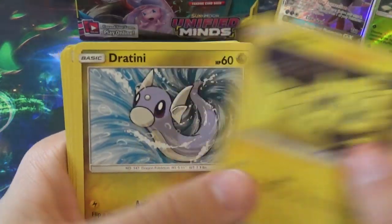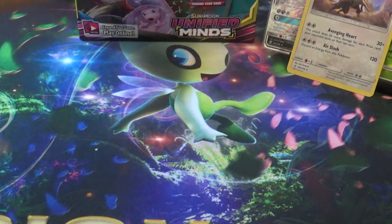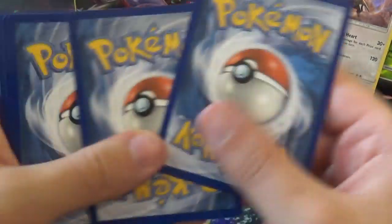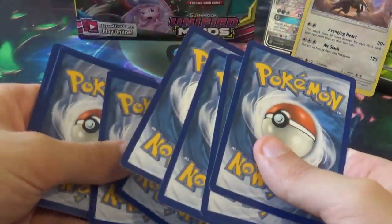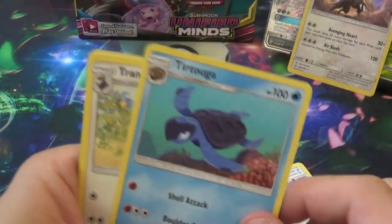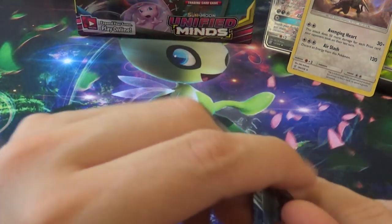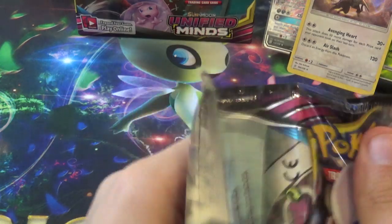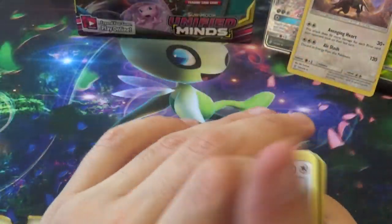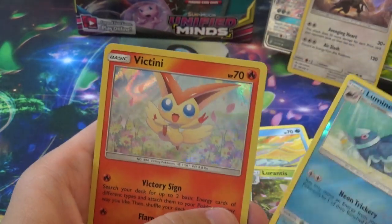Next pack: Fomantis, Riolu, Purloin, Joltik, Dratini, Bugcatcher, Mespritz, Komala, Reverse Serena, and a Hollow Silvalli. Then: Stunfisk, Gibble, Lickitung, Dwebble, Muna, Tatuga, Tranquil, Recycled Energy, a Great Potion, and a Magmortar. We are halfway there. Then: Beedus, Garupi, Whimpod, Noibat, Sneezel, Dedenne, Lurantis, Giant Bomb, Reverse Minion, and a Hollow Victini!